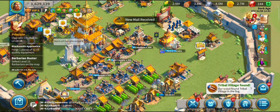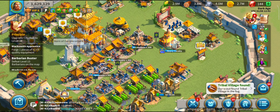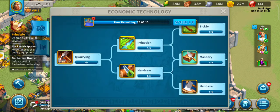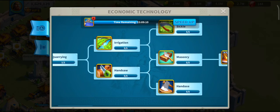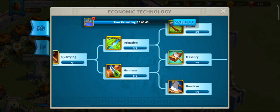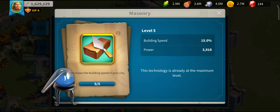Two tricks I use when scouting: first, be aware of when to collect your villages. You do not want the technology section maxed out when your academy isn't high enough to progress further. If you haven't got your academy at the right level, you won't be able to unlock things like the sickle, masonry, or hand axe. So don't collect villages if you don't have room to improve these technologies.